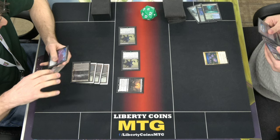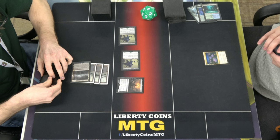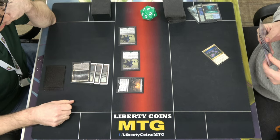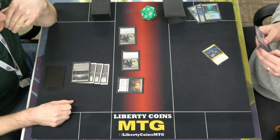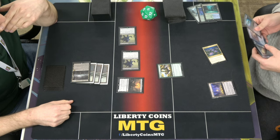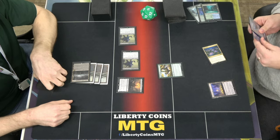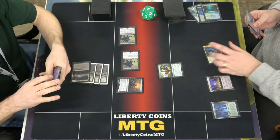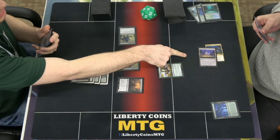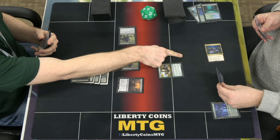Going to take my turn. Tap for three green. Play land for turn. Use one of the green — Grazer. Here we go. Veseju. And then with the two leftover green, copy. You played the Stage. Grazer.